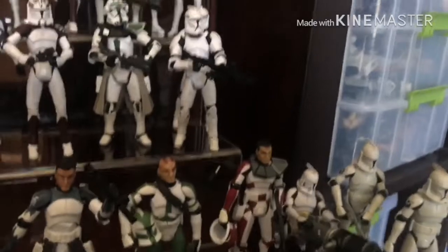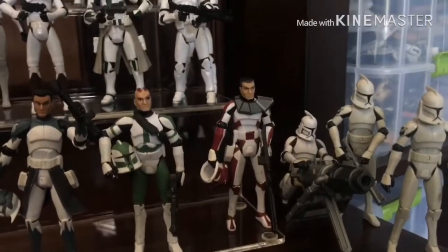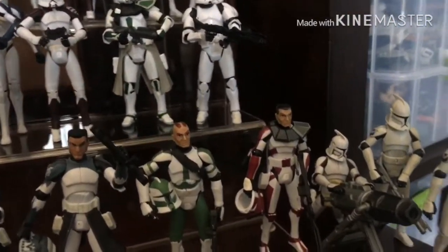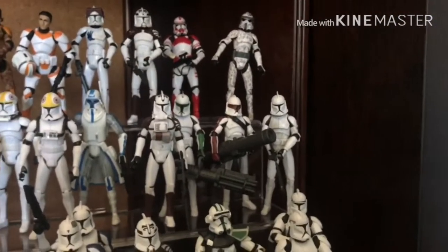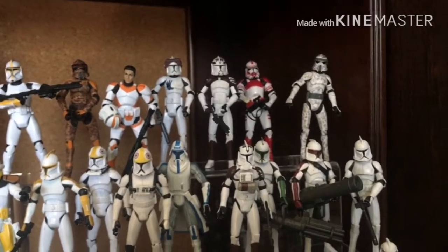Here's Thire — at this point he's a Lieutenant. This is from the first episode of the Clone Wars. He's a Lieutenant here, but he becomes a Commander eventually. And then I just have a couple of Coruscant Guard guys — Fox up there, and a Shock Trooper at the top.